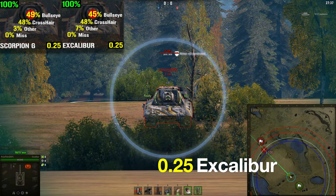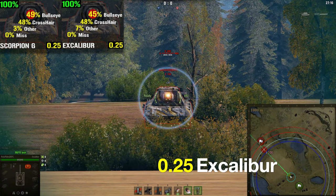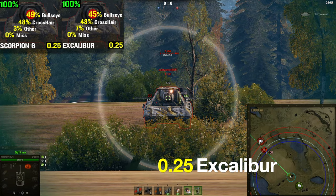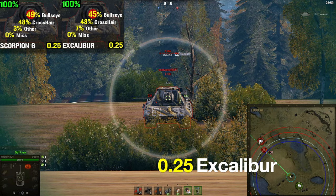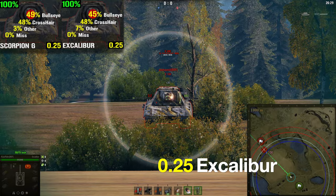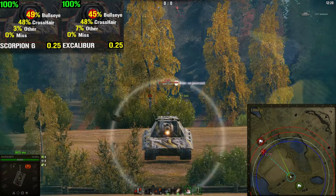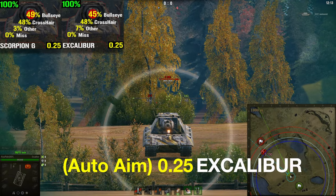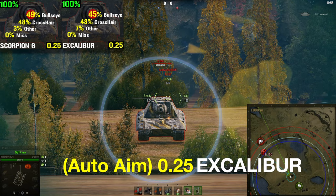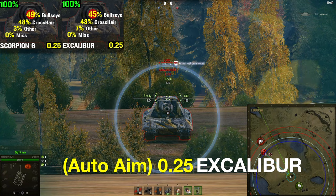For the next test, we will be testing whether there is a secret game mechanic when using the auto-aim feature, and whether it improves or maybe worsens your aim. One thing is certain: if you use auto-aim on a moving target, your aim will become worse unless your shells have godlike shell velocity. But what about targets that are standing still? We should not expect any differences here, but this test was still interesting to verify that this game mechanic does not secretly exist.